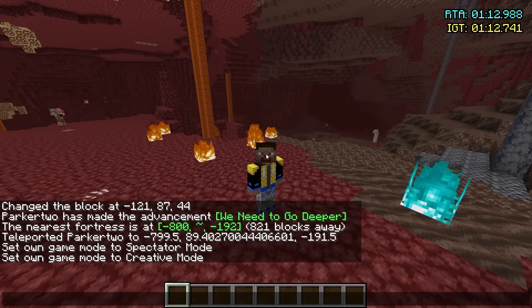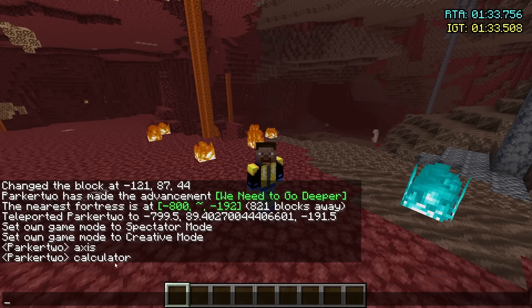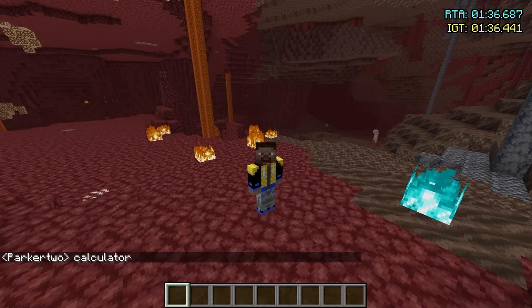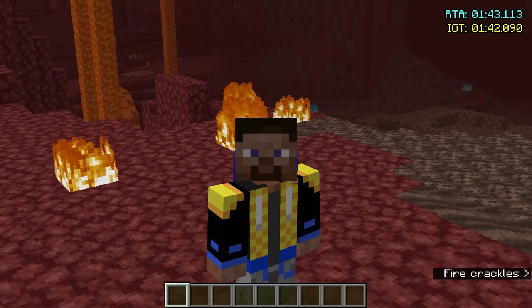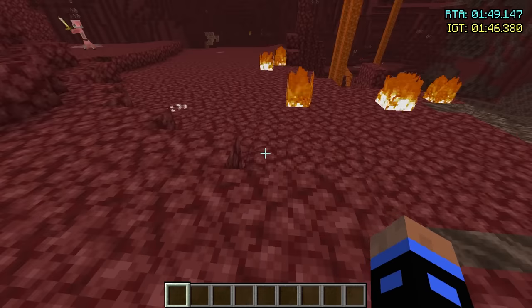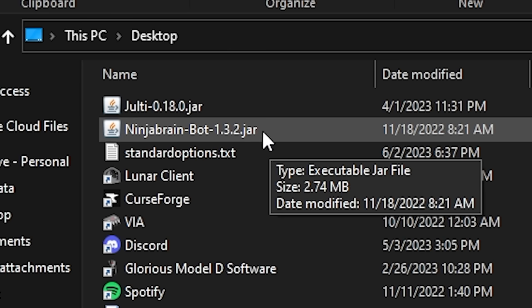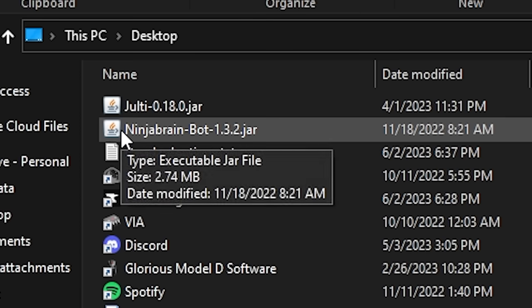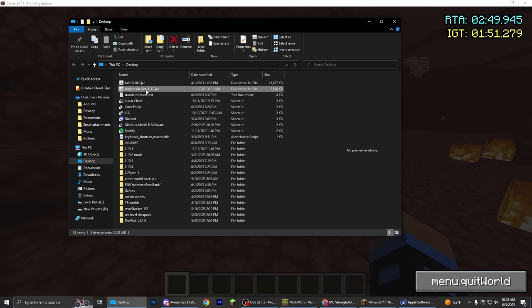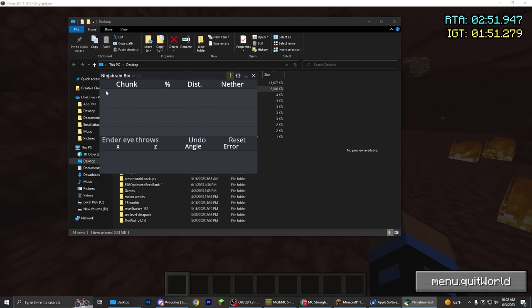There are two other methods that get you way closer on average: axis travel and using a calculator. I'll leave a link to axis travel because that one involves a lot of math, and while I can do it, I'm probably not the best at explaining it. But a calculator I can show you. Once you download it, it should look like this — it's a jar file. If you don't have the right icon, you probably need to install a newer version of Java. This is what I use in my videos. You double click on it and you get Ninja Brain Bot — it is so OP. We can use this to get the exact location down to the block of the stronghold.